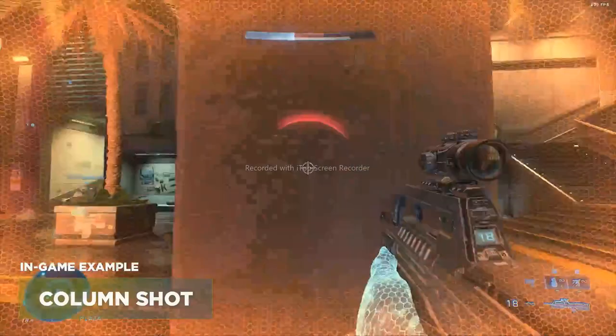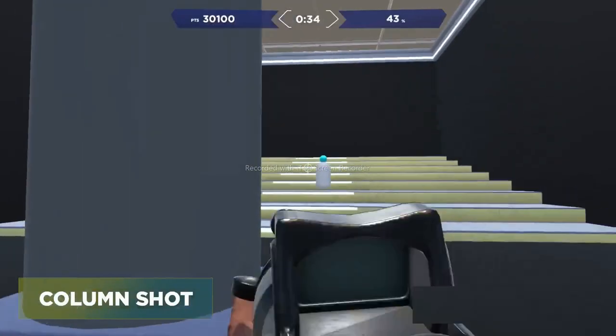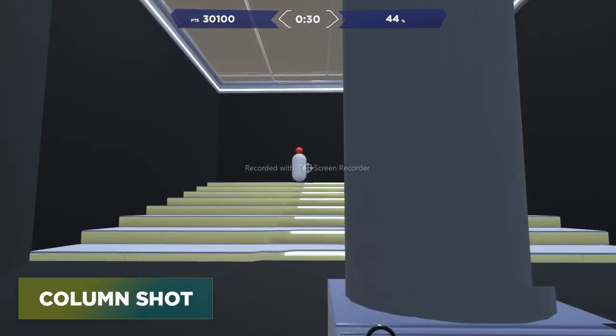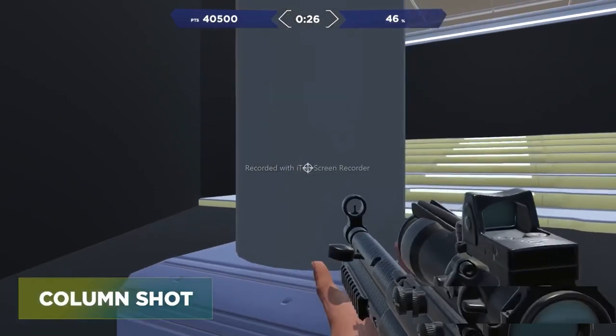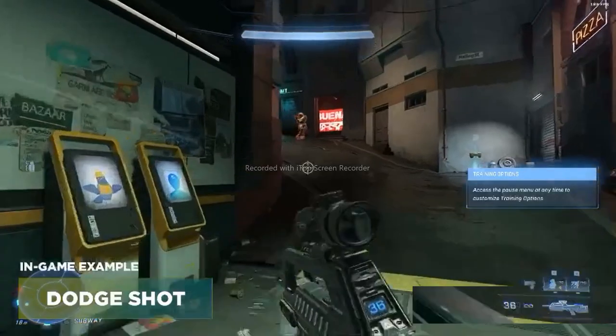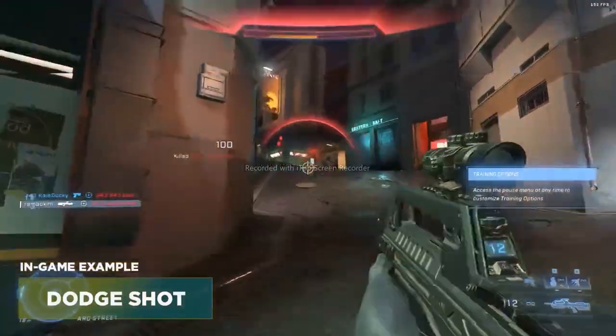Up next is Column Shot. This is a situation where you have a column, wall, or some kind of structure you can strafe behind and use as cover. Same concept — you're using this column in front of you to try to dodge the bullets. Practice peeking left and right, getting line of sight at the target, and getting your shots off.